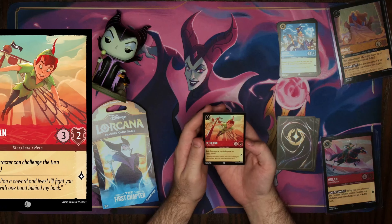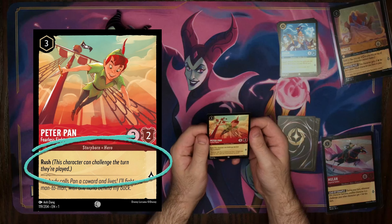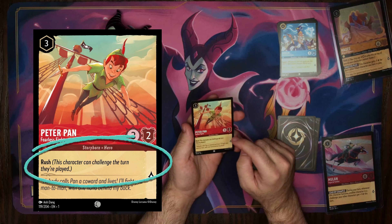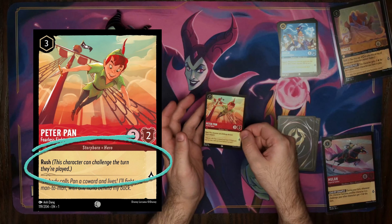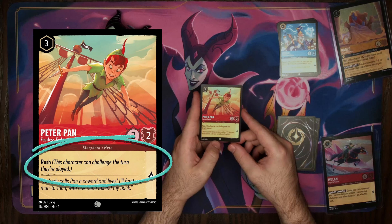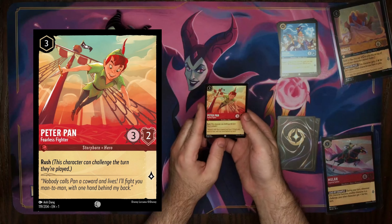The next ability is Rush. We have our Ruby Fearless Fighter, Peter Pan. He is special because he has the Rush ability, which allows the card to act immediately if used to challenge. For all other cards, when you play them — besides Shifting — they have to wait a turn before you can use them. With Rush, if you're trying to clear out the opponent's board before they can score enough points to win, you can rush this character and instantly challenge another character. You can't use it to quest and score points — it's only for challenging.